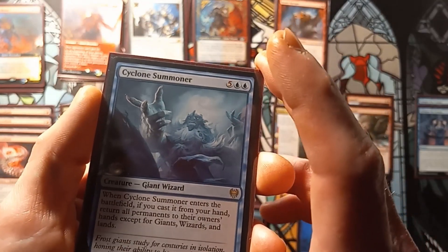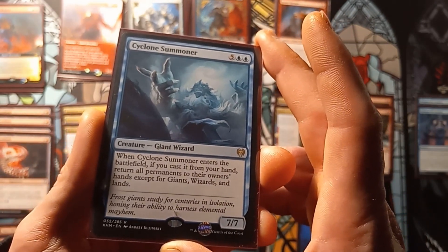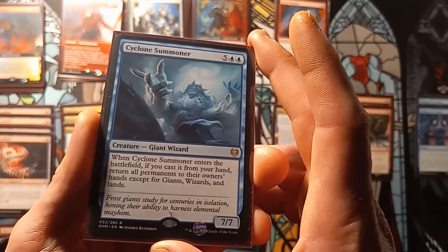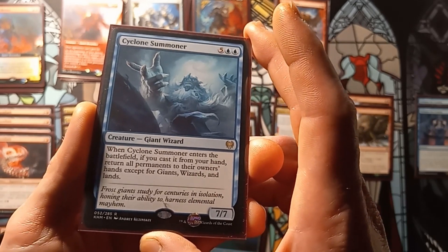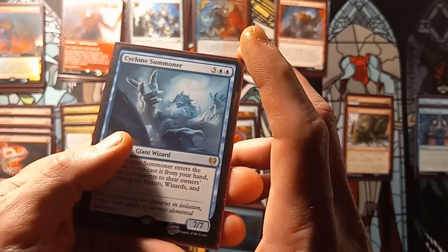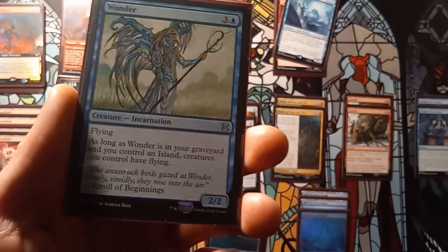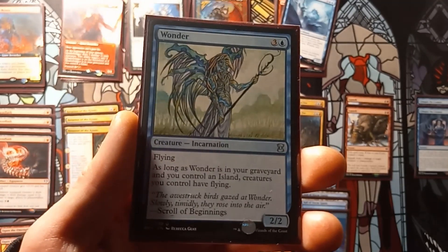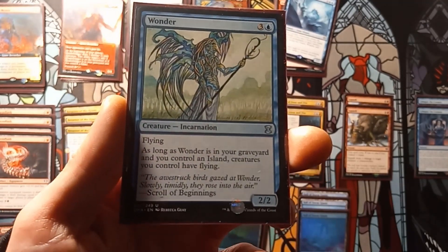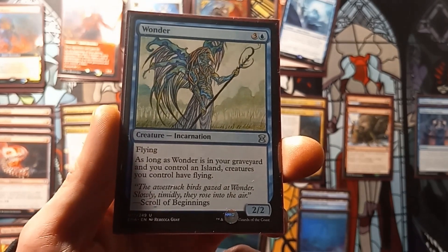We have one copy of Cyclone Summoner. It's a 7/7. When Cyclone Summoner enters the battlefield, if you cast it from your hand, return all permanents to their owner's hands except for giants, wizards, and lands. And lastly we have one Wandering creature — it's a 2/2 with flying, and as long as it's in your graveyard and you control an island, creatures you control have flying.